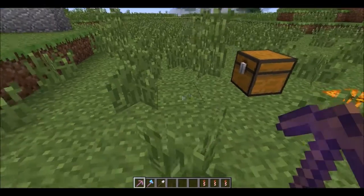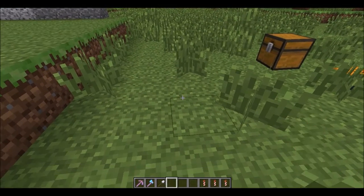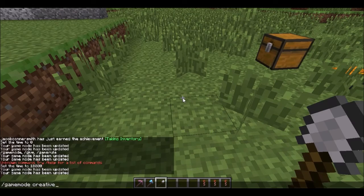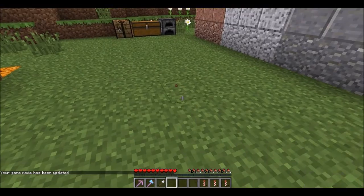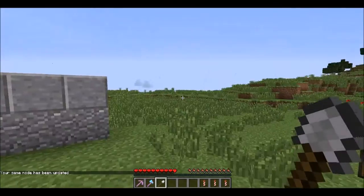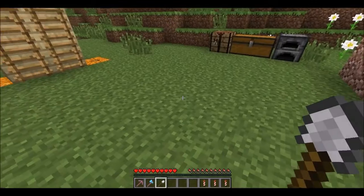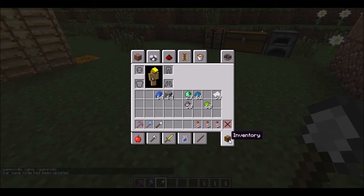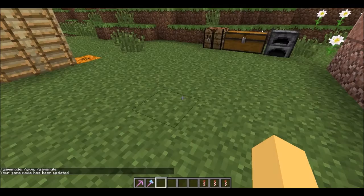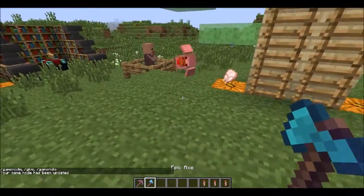Also, in Adventure Mode, you can no longer break things. Like before, with the shovel you'd be able to break it because it would be the right tool, but now you can't break anything. There's a special command you can type in that'll let you break only certain things, though. So that'd be cool.